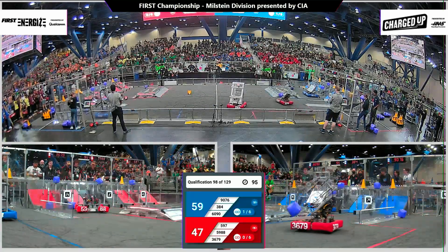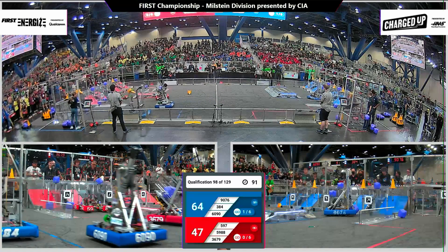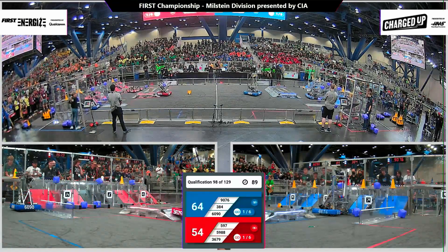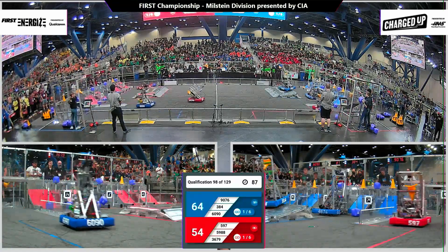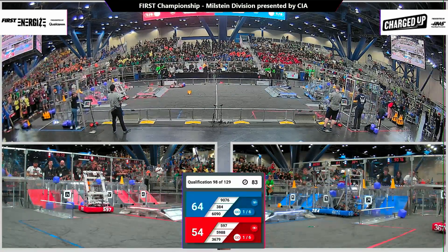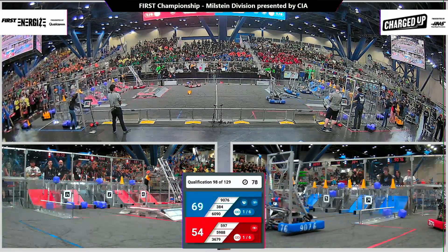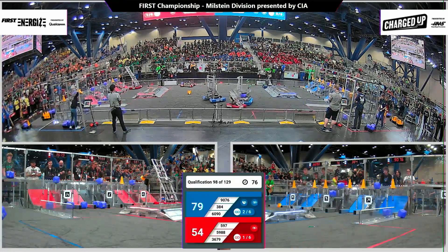Blue Alliance up by one link, two — Red Alliance is zero. Team 384 with their cone; that is Sparky going for the upper level. Looks like we may have a complete upper level on blue here pretty soon. Red Alliance, on the other hand, working on the bottom and the top.